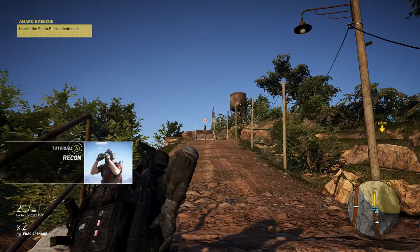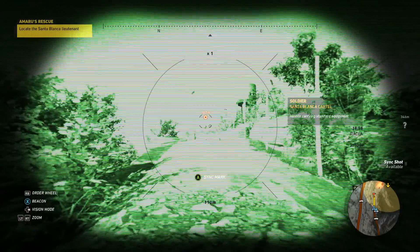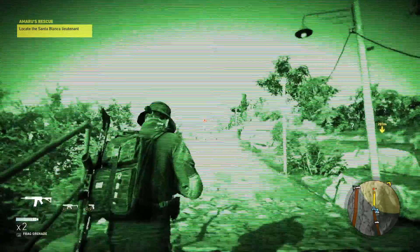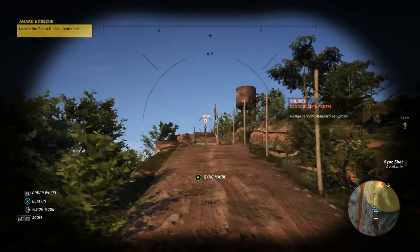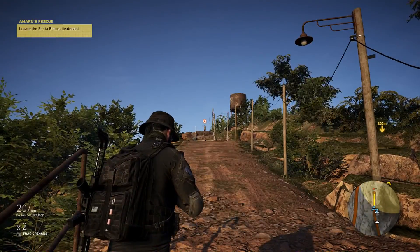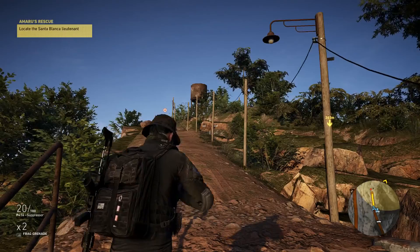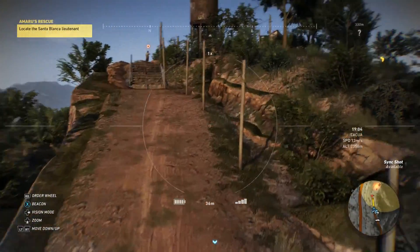Now if I can remember the controls — the goggles, or binoculars... okay that's night vision. I don't even know what I'm pressing, I forgot. I've been playing too much COD 4. All right, there we go. Now the drone — how do you get the drone out? I forgot. Drone is up on the d-pad. All right, drone is up.